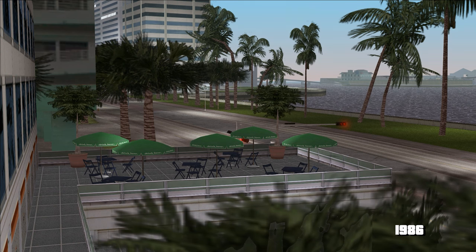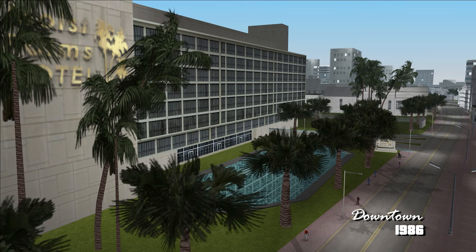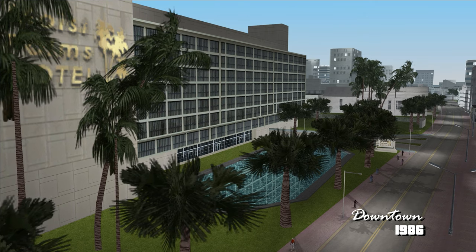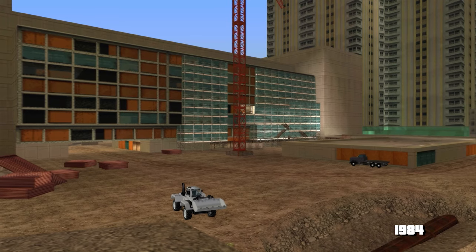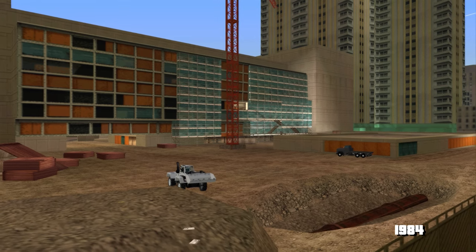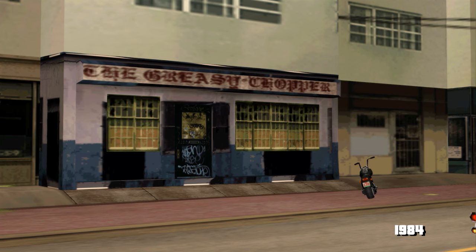Ultima locație din Little Haiti este pe Bulevard, terasa frumoasă a unui hotel, care mă bucur că a rămas la fel între jocuri. Mai departe, ne uităm la Downtown, unde am trecut pe la hotelul Moist Palms, cel cu piscina mare în față, doar că nu era încă gata. Hotelul este doar un șantier, unul chiar foarte detaliat pentru că avem și o misiune în povestea din Stories. Apoi am mers la The Greasy Chopper, barul bikerilor care arată în mare parte la fel.